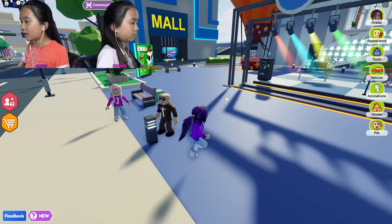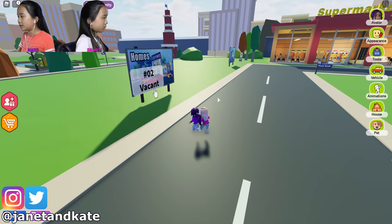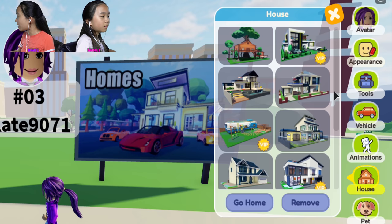First up, we're going to go to the houses and check them out. I'm going to go to home number one. I'll go number three. Okay, I'll do number two. Ted's doing number one. Here are all the houses available on the side — not many options, but here they are.